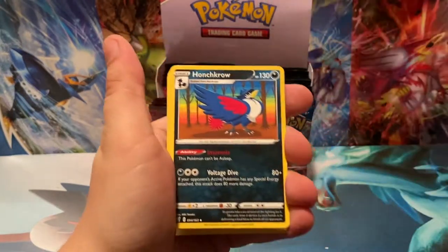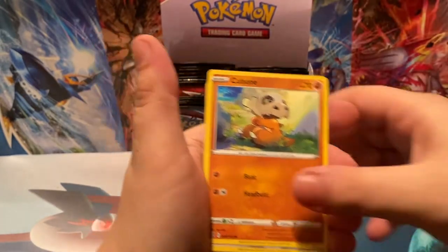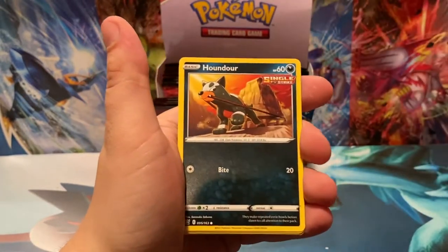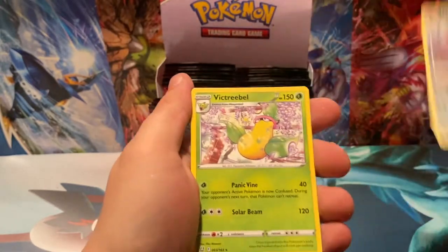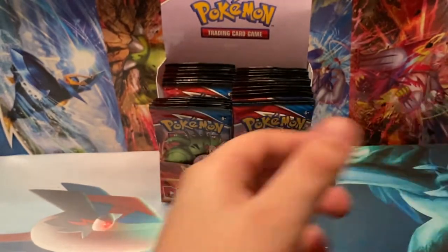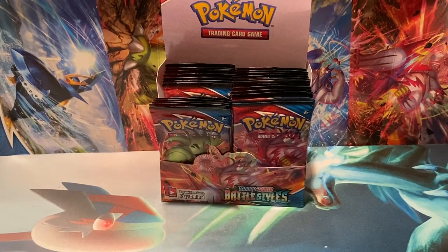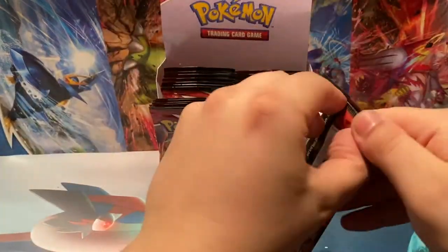Fire Energy, Camping Gear, Honchkrow, Heatmor, Remoraid, Cubone, Poliwrath, Houndour, Shinx, Reverse Holo Houndoom, and a Non-Holo Victory Bell. The glare was hitting it real quick — I couldn't tell if that was holo or not, but no — just the glare.